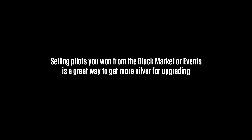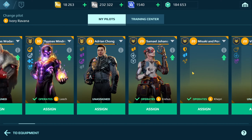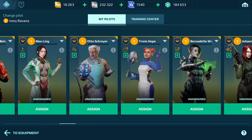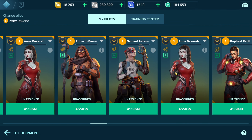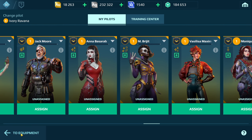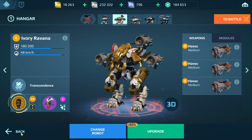I do need to go through my pilots and sell them. I have a lot of pilots and all of these pilots were won from either events or the black market. I can sell the majority of these and that will boost up my silver. By the way, there's 40% off silver upgrades - but by the time you guys see this video it's gonna be over. You always want to upgrade your robots and weapons when you see like 40% off especially.